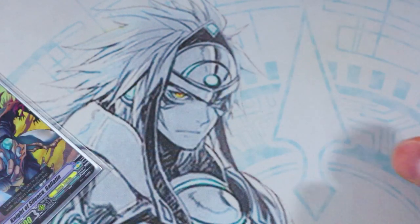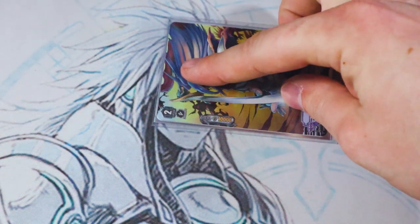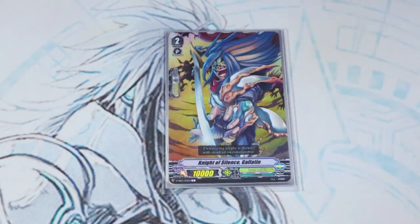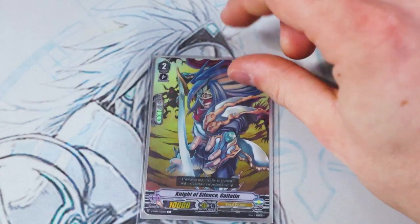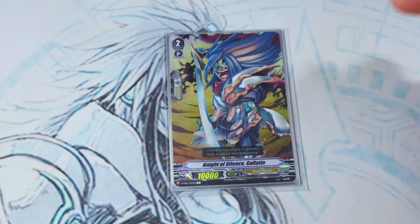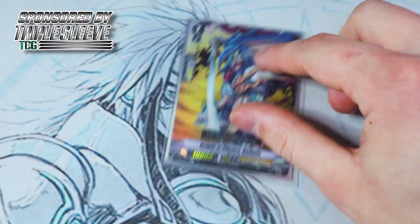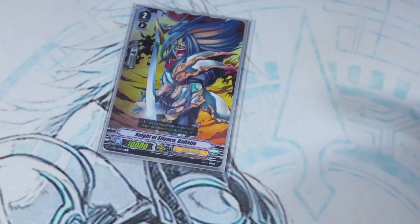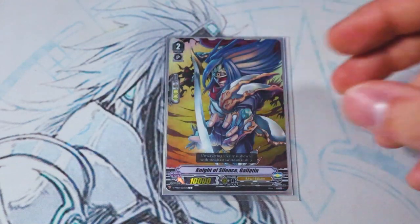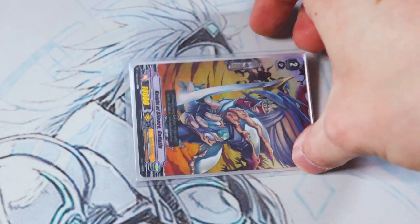Last but not least for Grade 2s — Knight of Silence, Galatine. It's a vanilla with 10k shield. Why run a vanilla? If you're in a situation where you don't need extra power and you just need a Grade 2 present, just call Galatine. When you intercept, it's a 15k intercept — that extra 5k is going to matter one day. It's a one-of, just a little interceptor. Pull it out when you need it. And it's also good when called from hand — nothing says the 5k shield only applies on intercept. So you call this from hand and get 15k shield, basically like a trigger.